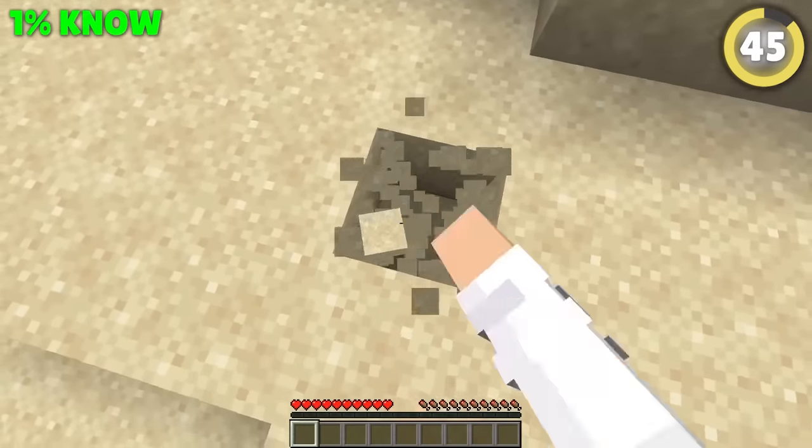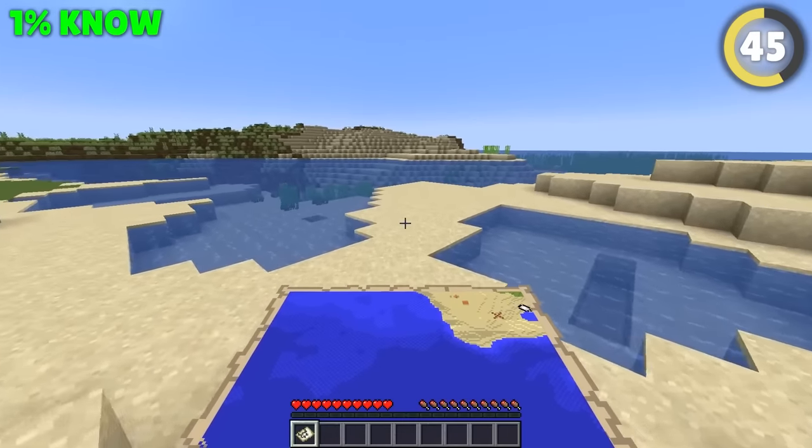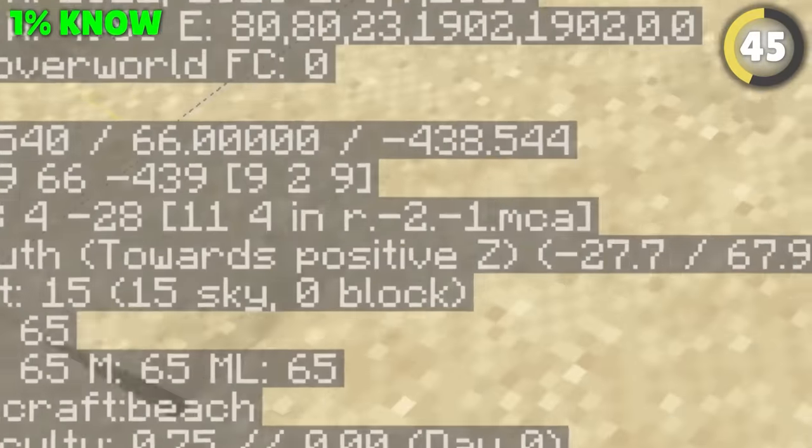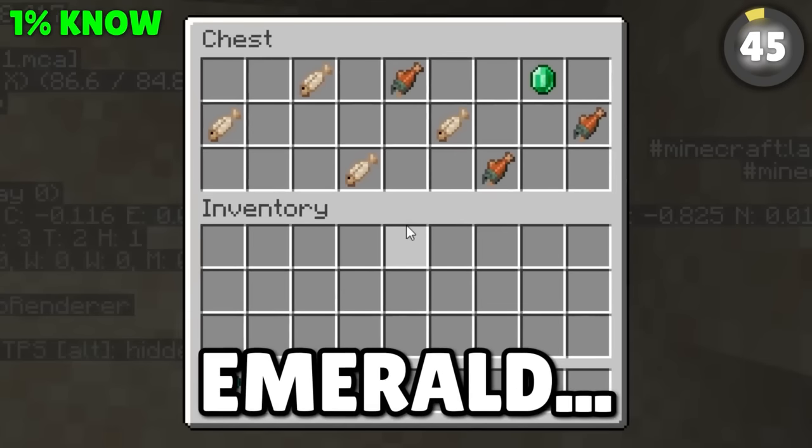It can be really hard to find exactly where the buried treasure is when you're nearby — the map isn't really clear. But if you think you know the general area, hit F3 and make these two numbers say 9 by moving to the right block. Dig down, and voila — seven fish and an emerald.